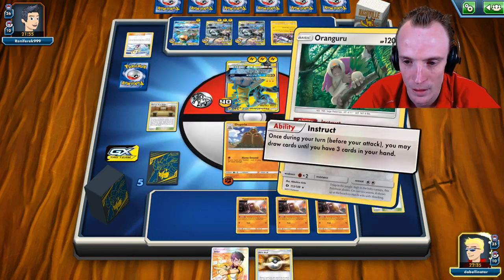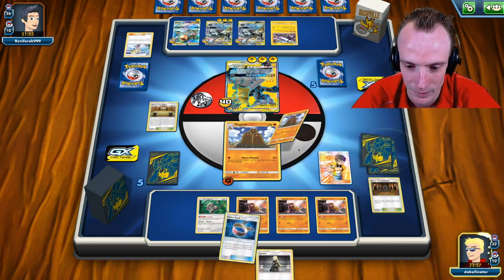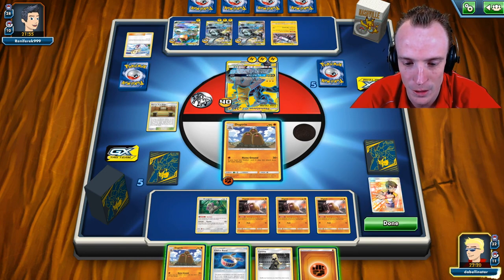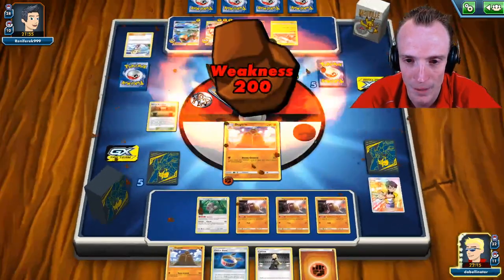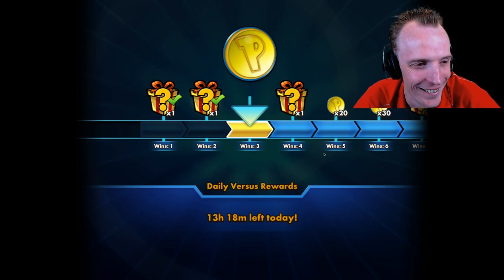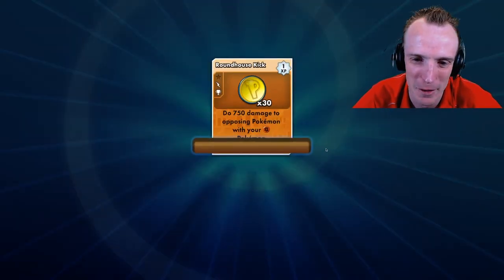Dojo is down. We instruct and just Judge. Got Choice Band — which means I could have left the Shrine if I knew that was coming. We hold the Choice Band, the energy, and one other card. Home Ground — smack the Pikarom and take it down. When I was building this deck I really felt like it was going to be the biggest anti-Pikarom deck. It can take out Pikarom so easily.